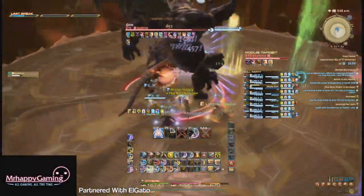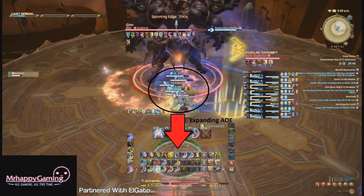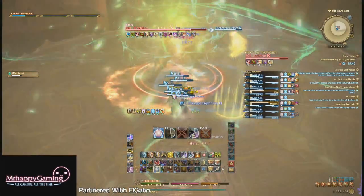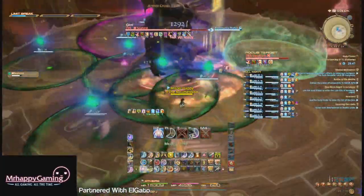Mechanic number two has him summon a single expanding ball AoE, and another room-wide AoE while that's dropping. Everyone should stack up near the ball without touching its AoE, like seen here. Sephiroth will then place five green AoEs and a single purple AoE on members of the raid.